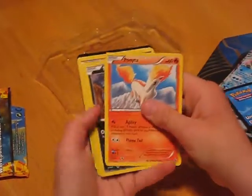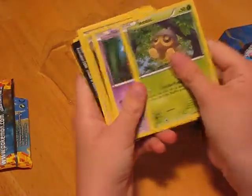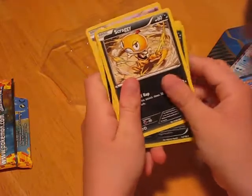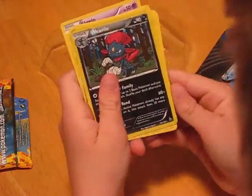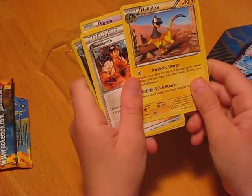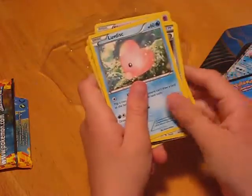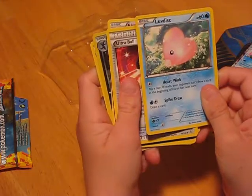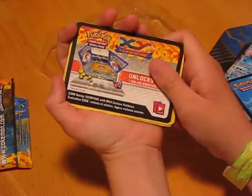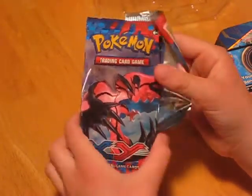You get Ponyta 60, Sneasel 60, Seedot 50, Skrelp 50, Scraggy 60, Leavanny 90, Helioptile 60, Trainer Blacksmith, Luvdisc 60, Trainer Ultra Ball, and your XY Flash Fire online card.